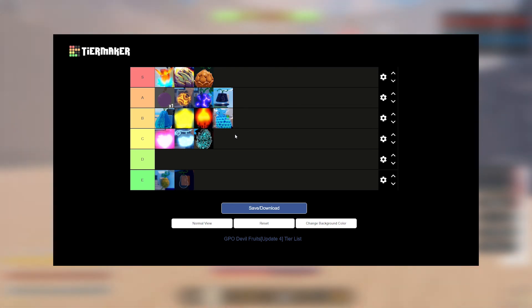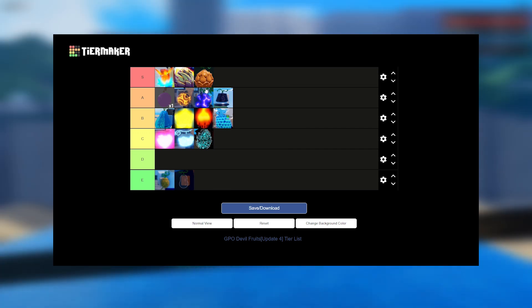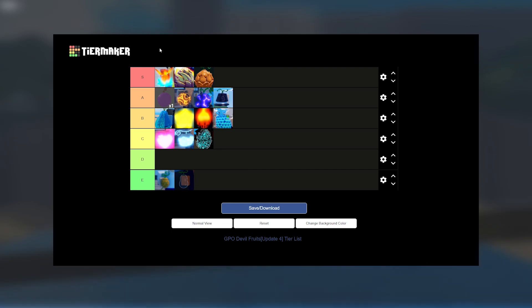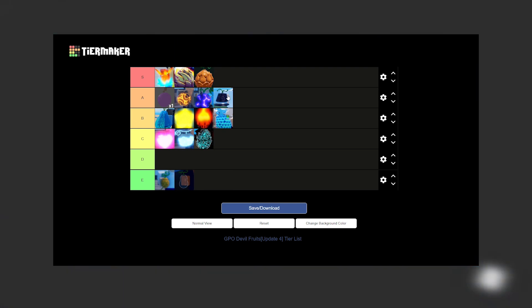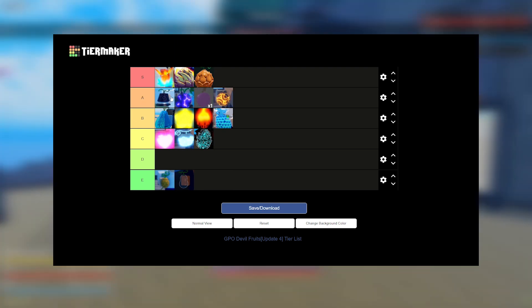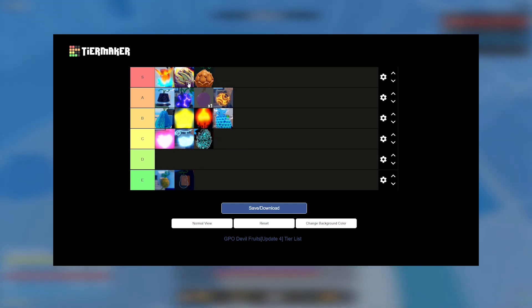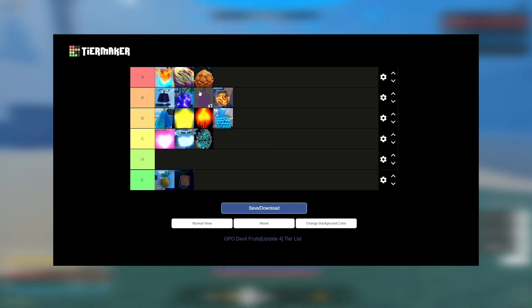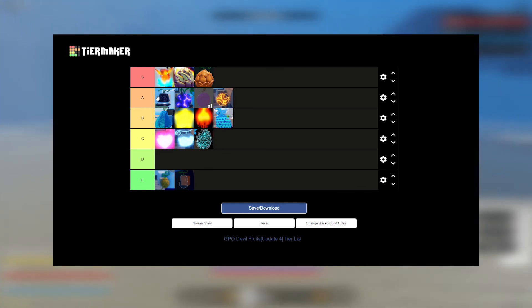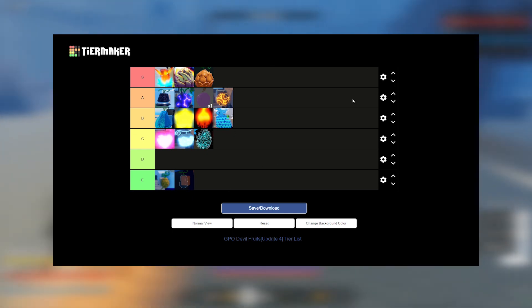So that's my dungeon fruit tier list. The top three I would easily recommend for dungeons. Kilo and Zushi — these five are definitely the best of the best. Gummu is almost in that category but not quite. The rest, just leave them where they are. Hope you enjoyed, see you in the next video.